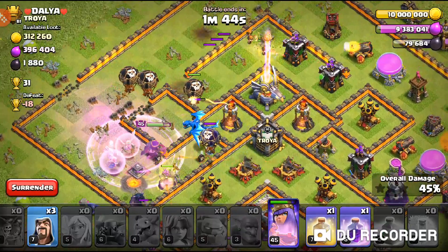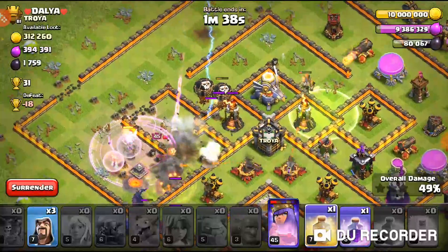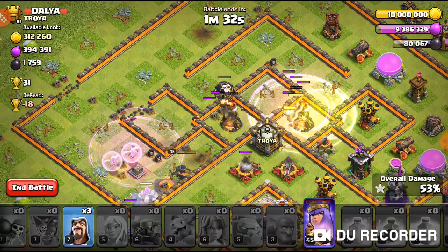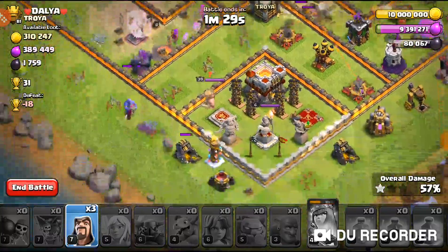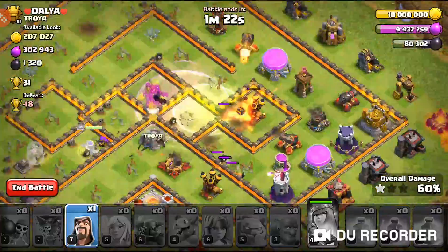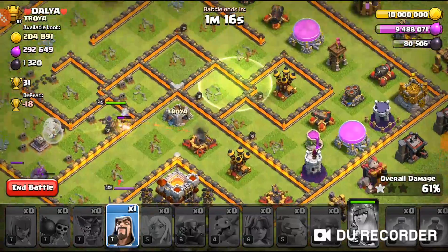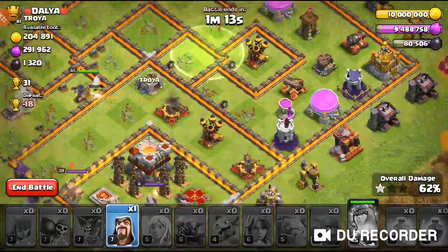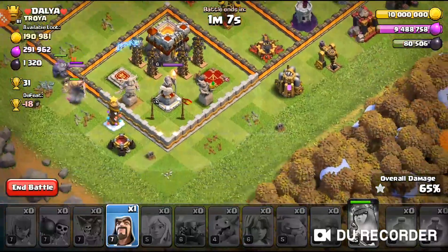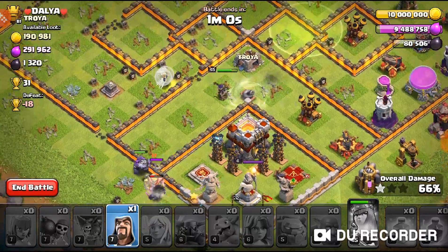The Valkyries are bent on the outside which is totally fine — not worrying about trophies. The Valkyries are working their way through. The Wizard I dropped over on the elixir collector, and the PEKKA actually ended up breaking out on the outside which was sad. The PEKKA is being targeted by the King and the Warden pedestal, but the Warden is only level six.